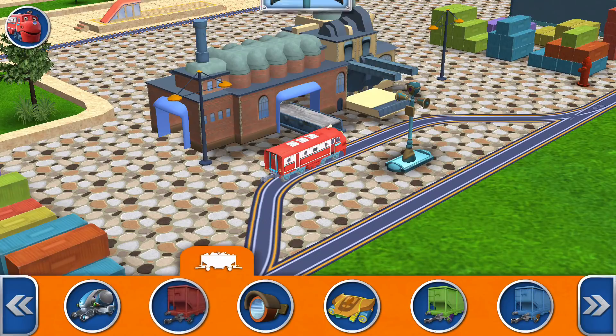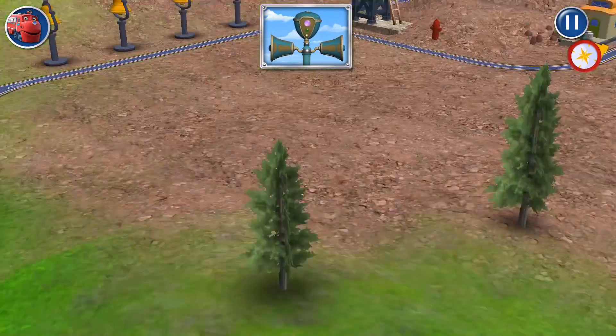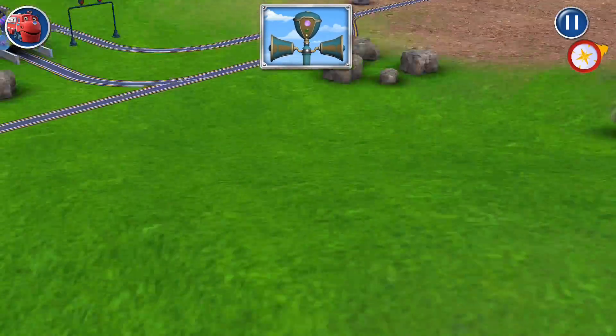Perfecto! Attach the hopper car to your Chugger so you can pick up a heavy load for training. That's not the red hopper car. Tap the red hopper, guide your Chugger to the quarry, and fill the car with rocks.